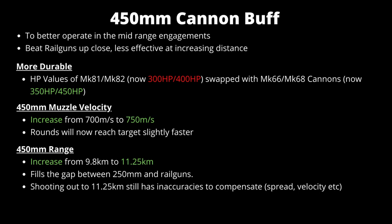The cannon was made more durable: the HP values for the rail guns — the Mark 81 and Mark 82 — were swapped with the Mark 66 and Mark 68 cannons, so those cannons are now 350 and 450 HP respectively. They will survive a little bit longer in close engagements, while the rail guns are slightly weaker, which is acceptable since they should be sitting further back from the main engagement area. The muzzle velocity on cannon shells was increased from 700 to 750 meters per second, meaning rounds reach the target faster, helping to hit larger targets like cruisers. Finally, the 450 millimeter cannon received a range increase from 9.8 to 11.25 kilometers.